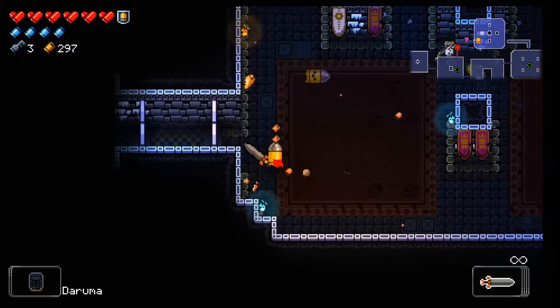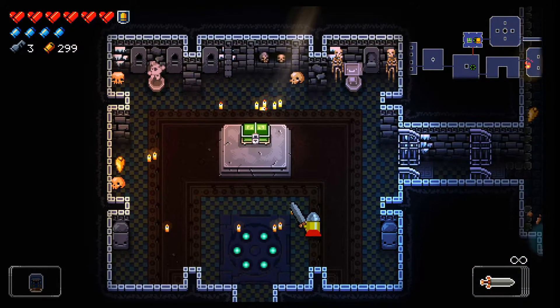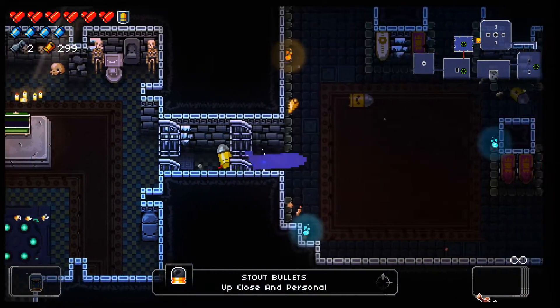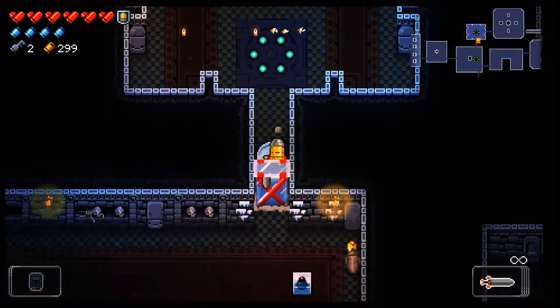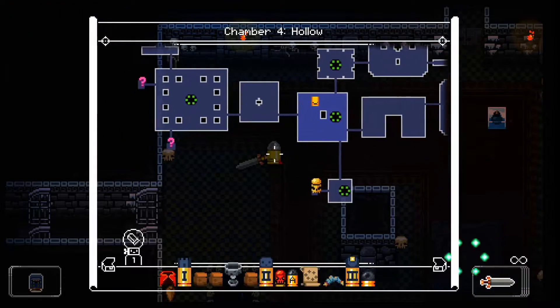Maybe I can show you what Daruma does. It's not a mimic — we're going to get an item. We got the stout bullets. So up close, the bullets are fat, which makes the whole swiping at people do that much more damage, because you're going to hit them with the fat bullet.